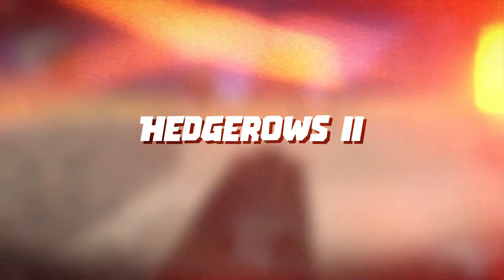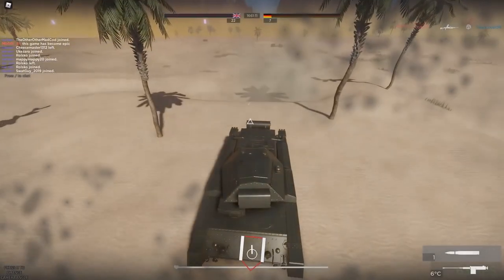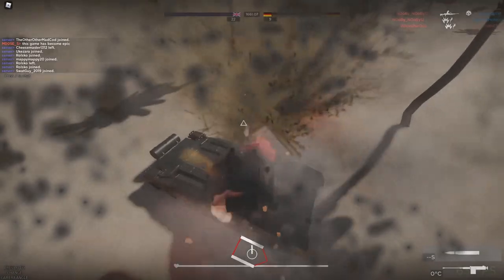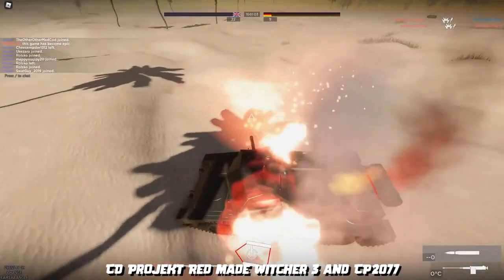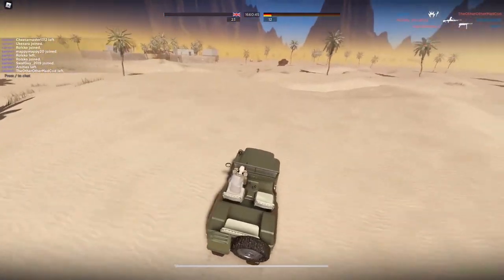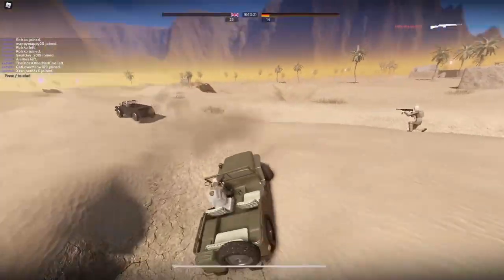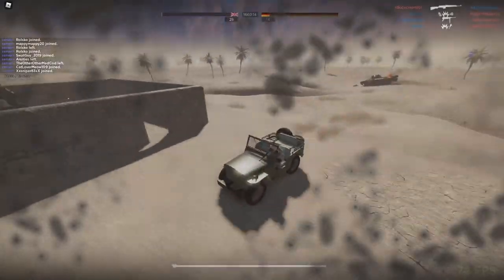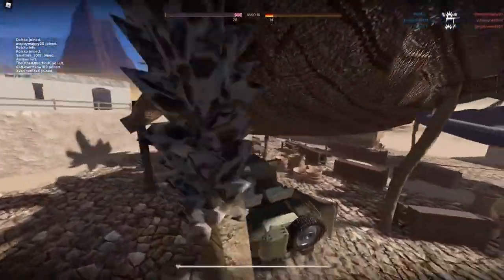Hedgerows 2 is a World War 2-based first-person shooter game made by Enlightened Studios. Although the game is still closed and in development, it has some of the best pre-alpha testing results. This game looks a lot like DICE's Battlefield 1. It simulates the war between the Allies and the Axis powers in their quest for freedom or conquest. The texture and 3D modeling of the guns are really, really good.